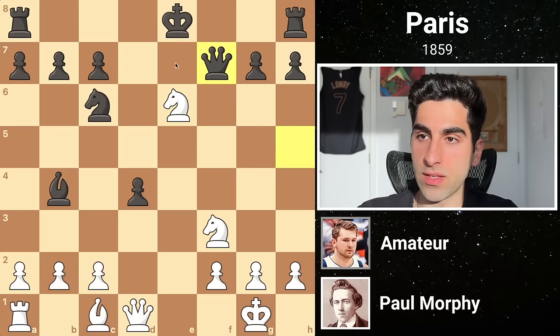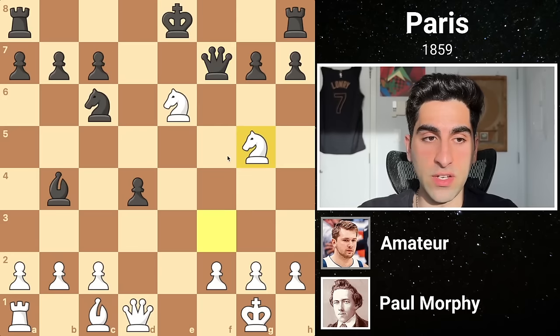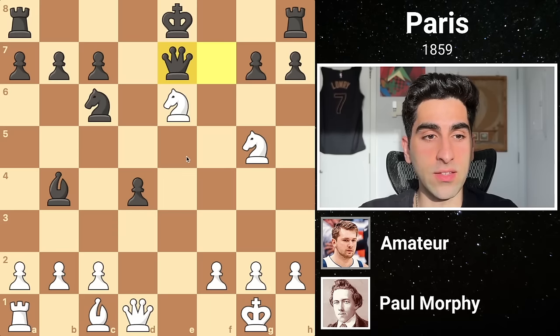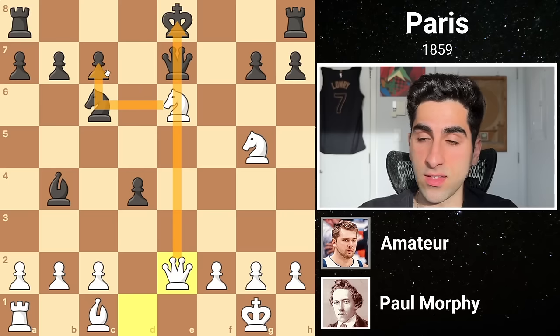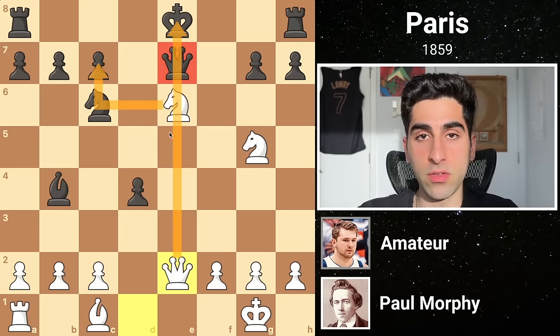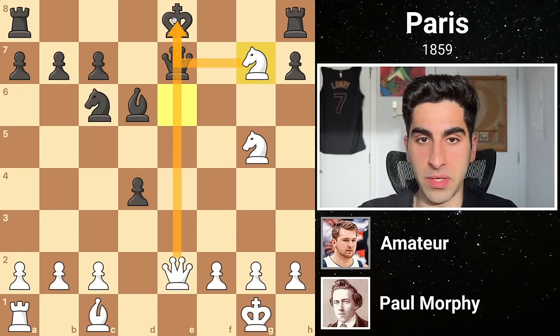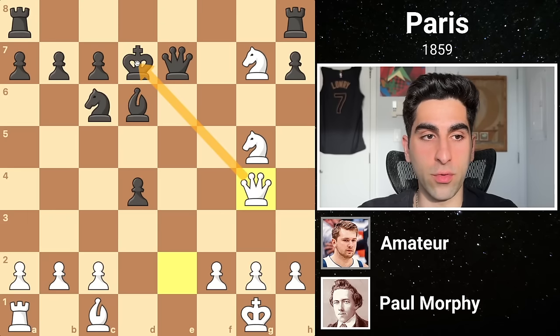So Black drops his queen to f7 defending while attacking the knight, but this entices White to jump his other knight to g5, defending while attacking the enemy queen. She sidesteps to e7, and White lifts his queen to e2 on the same line as Black's most valuable pieces. Now White could take on c7 next, exploiting the pin on the queen to the king. So Black returns his bishop to d6, guarding the pawn. Morphy follows by taking the other pawn on g7 with check, using the queen's pin. In wanting to avoid more knight checks, the Black king jumps up to d7, but this allows the queen to give check on g4 instead.